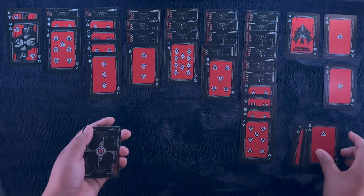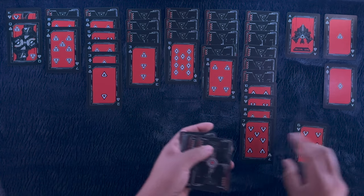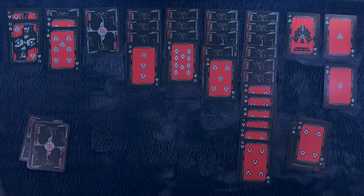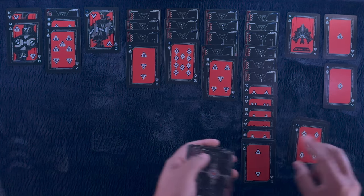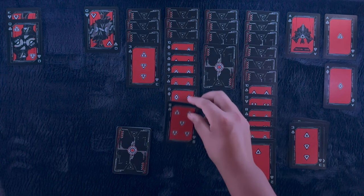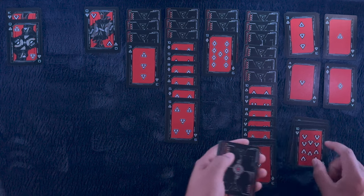Seven of hearts, eight of clubs, two of spades, three of diamonds, and we continue. Nine of spades, ten of diamonds, eight of diamonds, nine of spades, six of diamonds, seven of spades, five of clubs, six of diamonds. Ace of hearts and nine of spades down. And now we could use some jacks, kings, and queens. Four of diamonds, five of clubs, three of clubs, four of diamonds. There is another king — king of diamonds. Here we go.